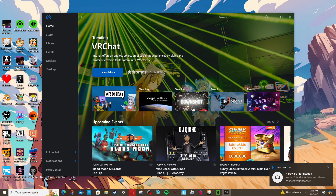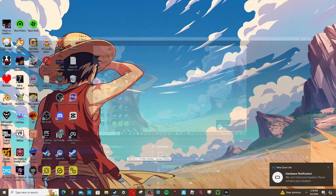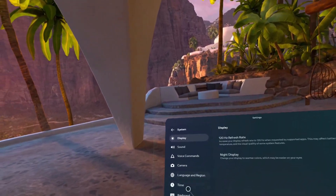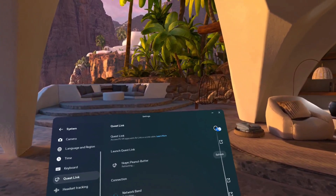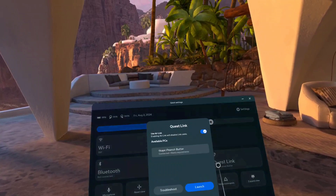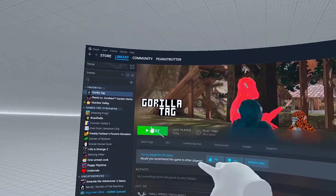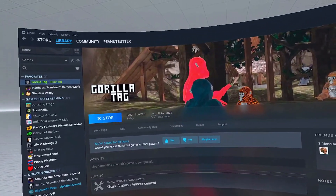When your headset isn't connected, you'll see a notification in the app. Now I'm on my Quest 2 — go to Settings, then System, and make sure Quest Link is enabled. Once enabled, you can launch Quest Link from there. On your desktop, open Steam and hit Oculus VR mode. Then just wait and let it load up.